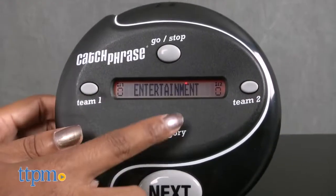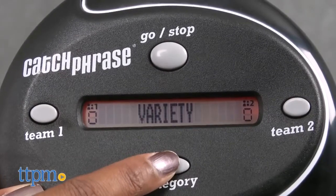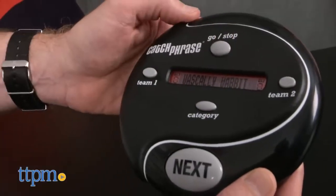Choose one of the five categories — entertainment, everyday life, fun and games, the world, and variety — by repeatedly pressing the category button to scroll through the options. Once the category is chosen, press the go/stop button to start the 60-second timer.